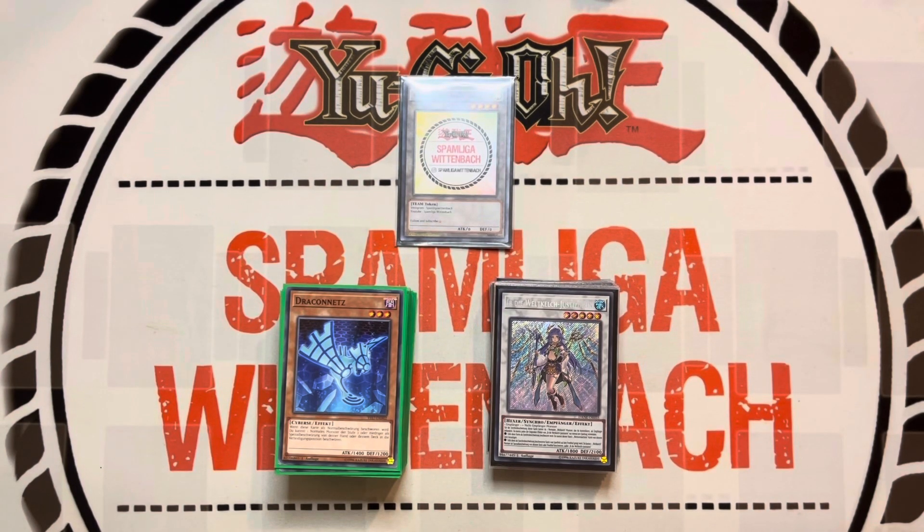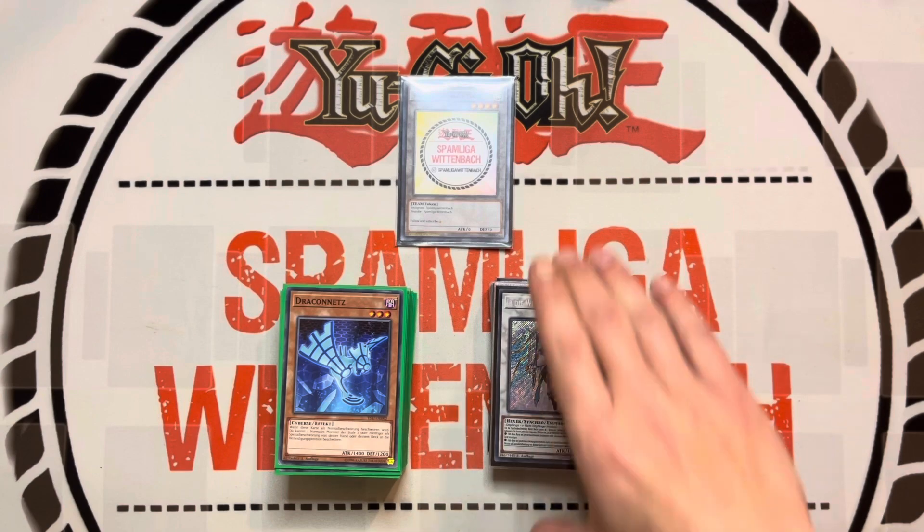Hello guys, welcome to another deck profile. This time it's World Chalice Sprite. I tested something new and I'm happy with it. I would say it's more a rogue deck or tier three because of the Snake-Eye stuff and the consistency of Fire King, but I like the combos — it's a very different way. Let's start with the main deck.